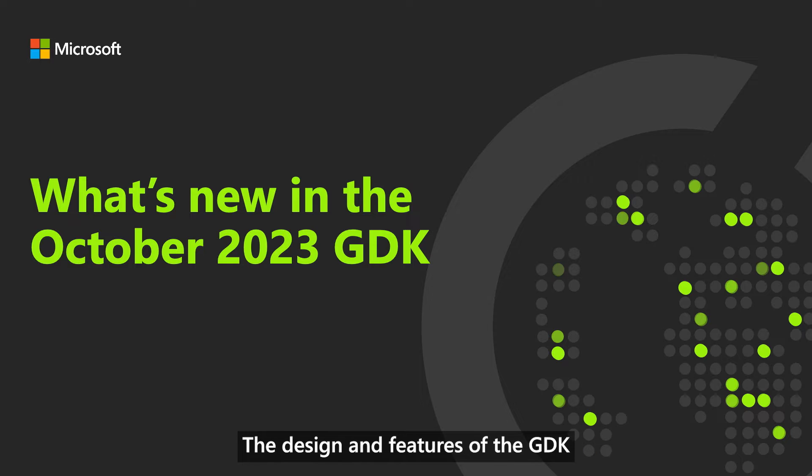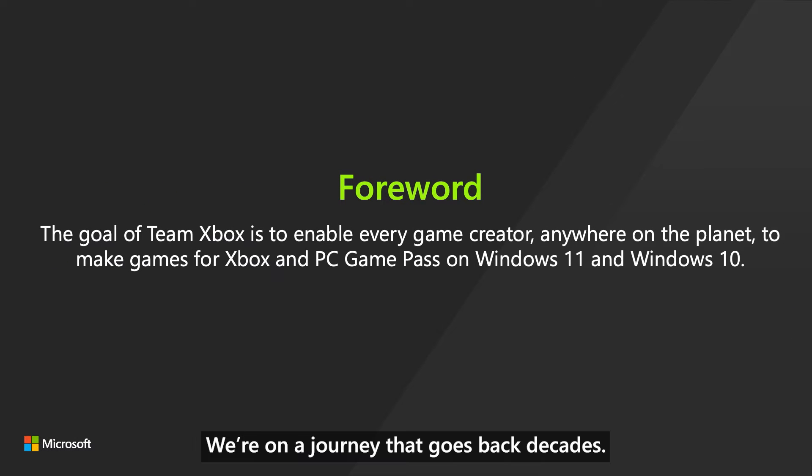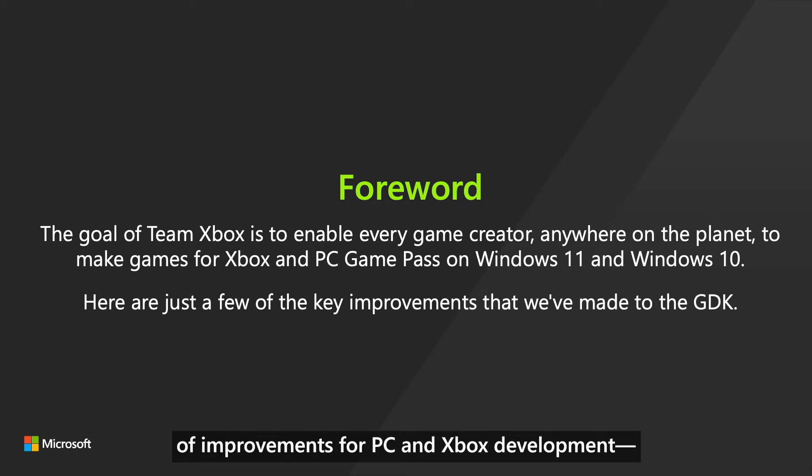The design and features of the GDK are driven by your feedback about how you like to develop games. We're on a journey that goes back decades. With every release of the GDK, we take a step closer to a world where developing games for Xbox or PC Game Pass on Windows 11 and Windows 10 is faster and easier, no matter where you started your development. The key features and fixes highlighted in this video are just a handful out of dozens — a mix of improvements for PC and Xbox development that speed up iteration times or give developers more powerful tools to optimize their game experiences.